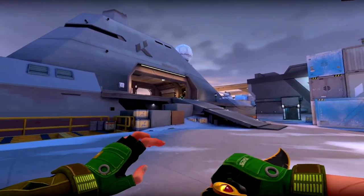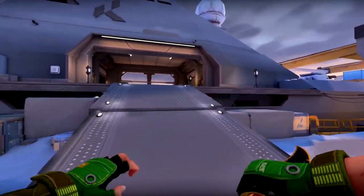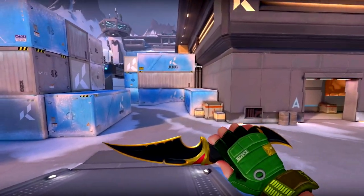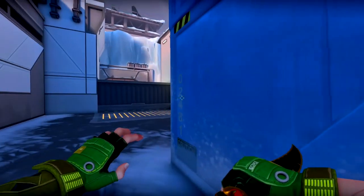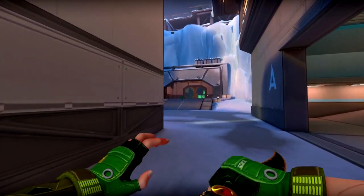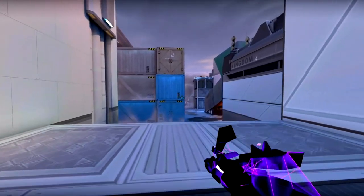This is where the attackers spawn — you actually spawn in this ship and then you can go over to the A site or through the corridors to B. Most people seem to lean over to the A site off the rip; there's just something about the building, it's very welcoming. Moving on, this is actually the middle lane where a lot of fights will be happening, especially if you're trying to go to B site. Just make it a rule to get mid control if you're trying to go B — trust me, you're going to need it.